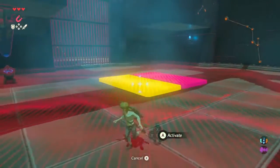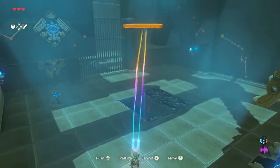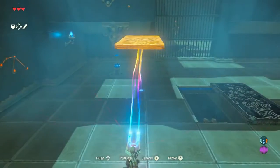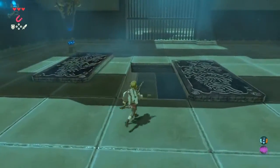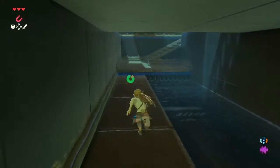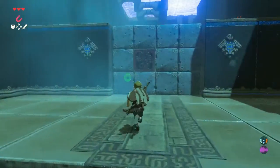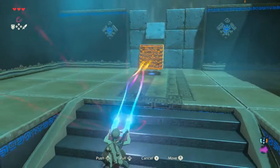So let's just show Magnesis by itself. You get to do this — you can lift. If it is metal, you can friggin' lift it, which is so cool. In this case we just needed to lift that to find a path through the shrine. Super easy, right? And now it's going to show us different ways that we can use Magnesis to explore the world a little bit.